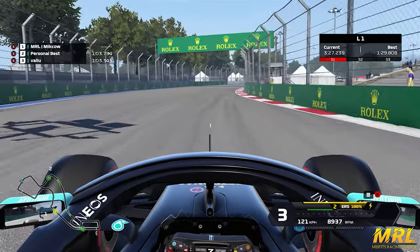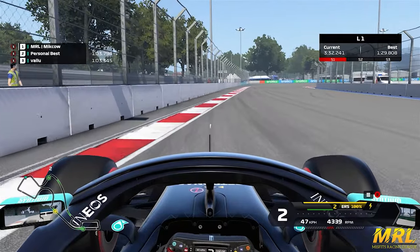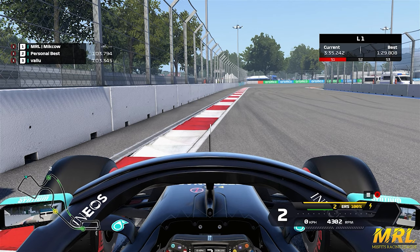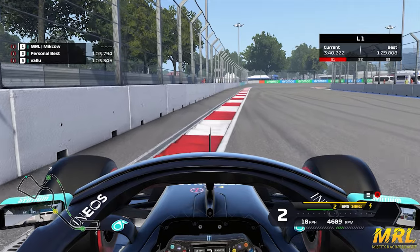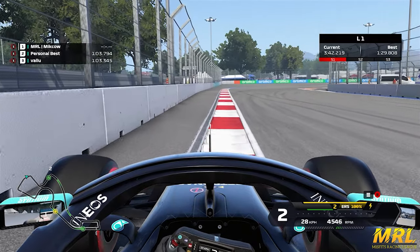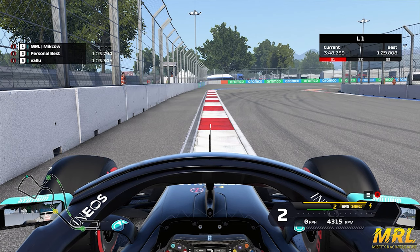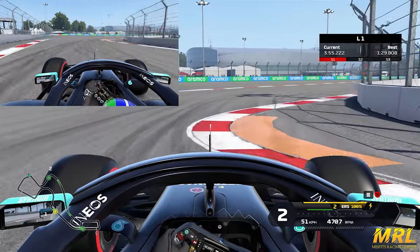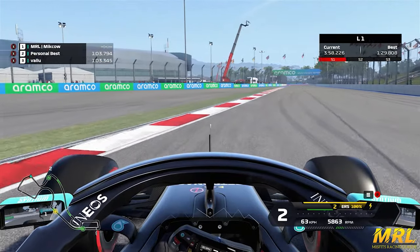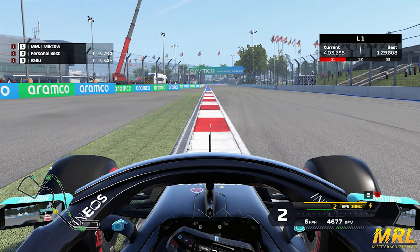Turn 6 is a little kink that's completely flat out, but it's all about opening up the entry for Turn 7, which is another high-speed right-hander just over 90 degrees. Similar to the turns before, you want your left-side tires on the concrete, really attack the apex, use all of the curb — aim right over that sausage curb — and then catch the car on the exit aiming for the green astroturf, opening up the track as much as you can.